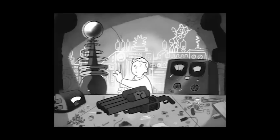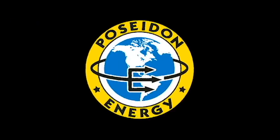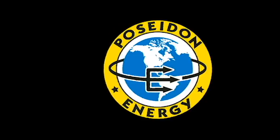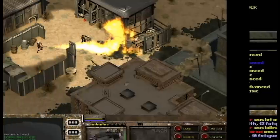In addition, this crafting system would have been used to gate extremely powerful equipment that only the most well-trained science boys would have been able to create. The game was going to feature several top-secret projects designed by Poseidon Energy for use by the Department of Defense, but which had never made it past the prototype stage by the end of the Great War. This included the Artemis Railgun, the Apollo Laser Pistol, the Athena Power Armor, the Heracles Power Fist, the Hermes Combat Armor, and the Nemean Subdermal Implant.